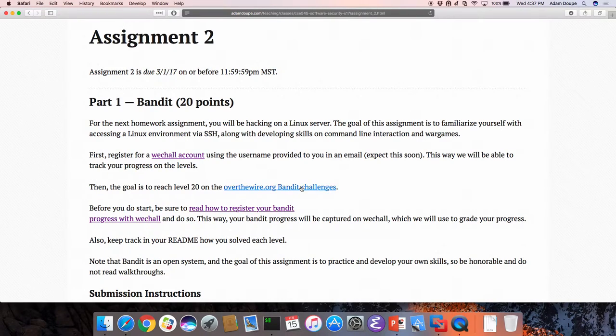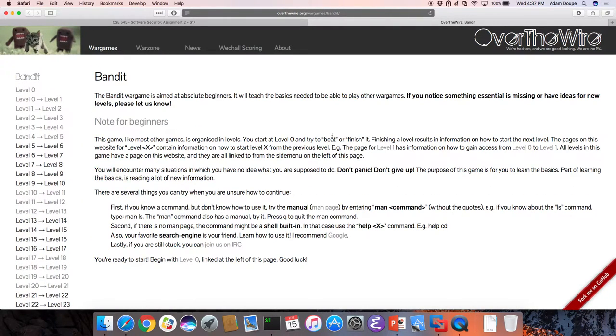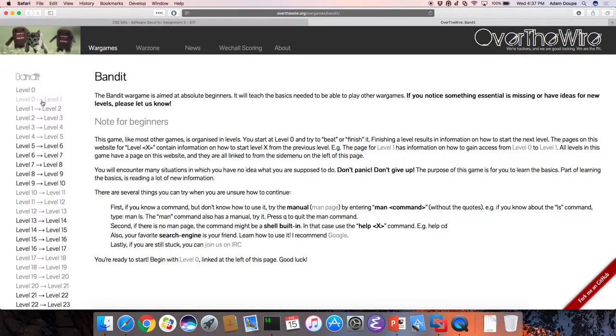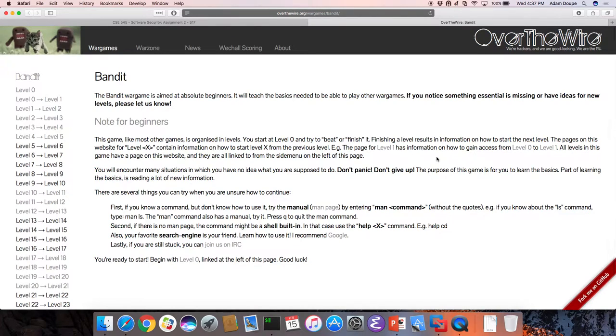There is a website called Over the Wire — they have a bunch of really cool war games. If you want to get really into binary exploitation, this is a great way to do that. You're going to be doing levels 0 through 20. This is the absolute beginner one — just getting you used to accessing a Linux server over SSH and dealing with a command line. Depending on your experience level, you may need to learn something to do this.